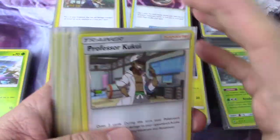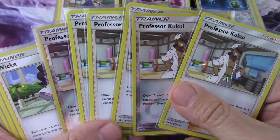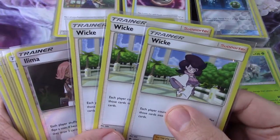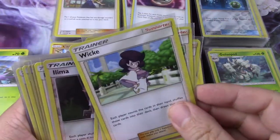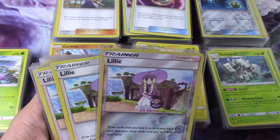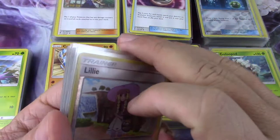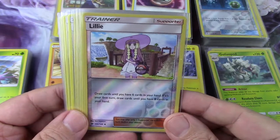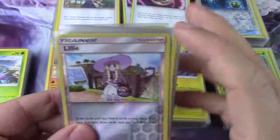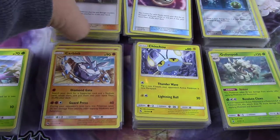This 24-card layer has six Professor Kukuis, three Wicks, and three Ilimas. The rest are Lilies — that's twelve — so every other pack in this layer will have a Lily. In pre-releases you'll see your packs have lots of Lilies and lots of Hau, and Hau is the big one in the next layer.